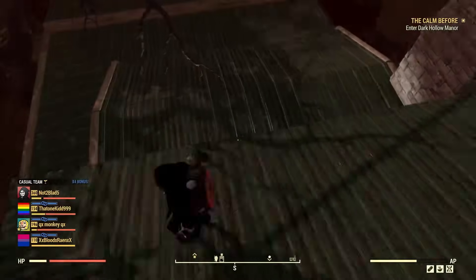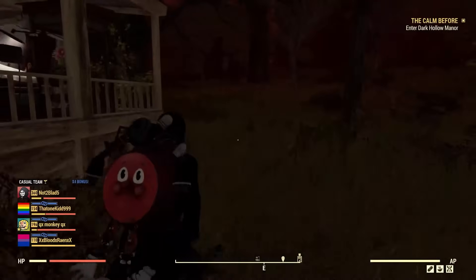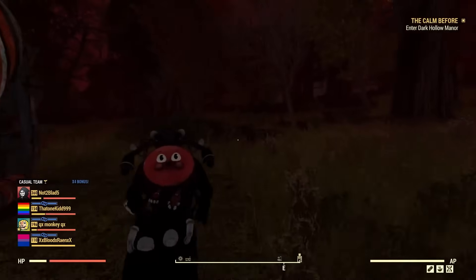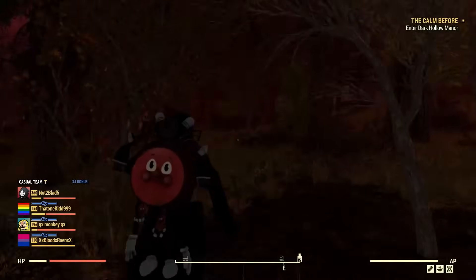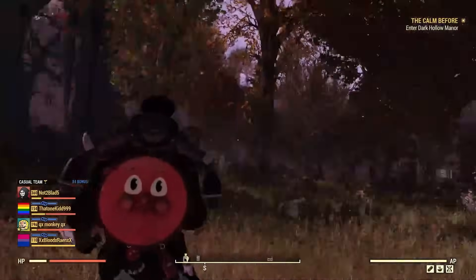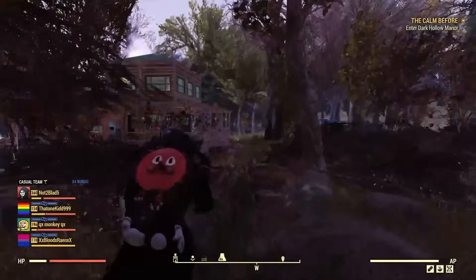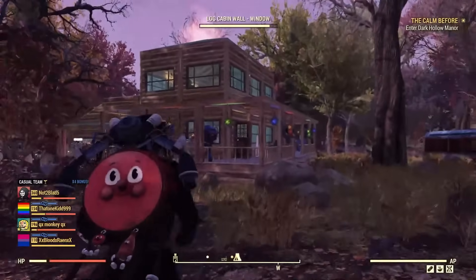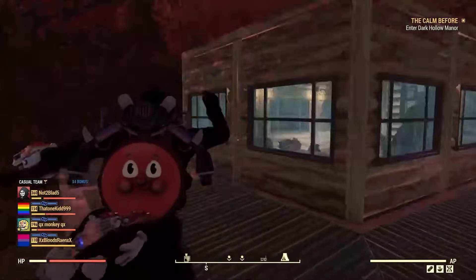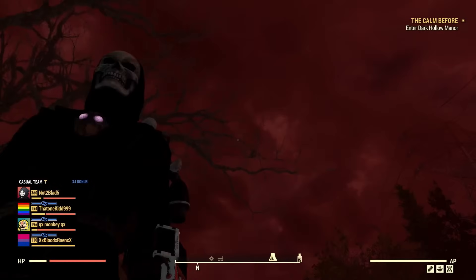I dig that — it's so cool! It's a little more red and darker than I thought it was going to be. As you walk away and leave the camp, you get that transition back to normal weather, and once you re-approach the camp it transitions back into the Skyline Valley weather.